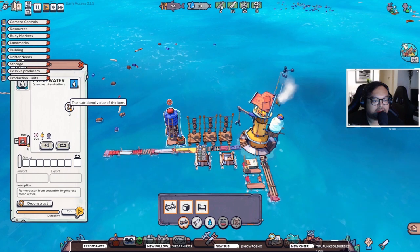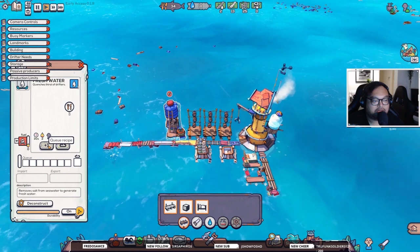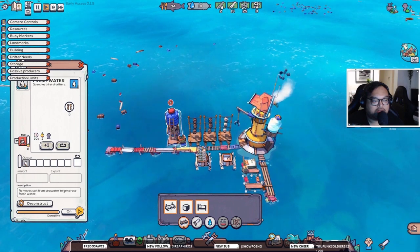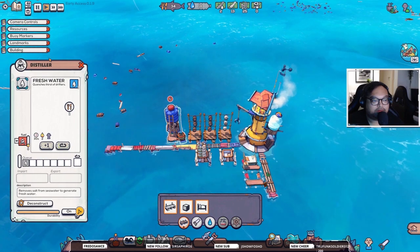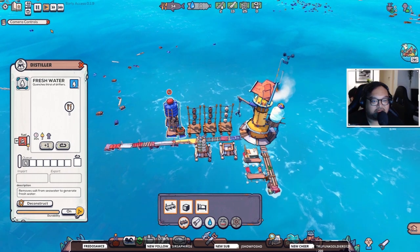It quenches the thirst of drifters. How do we use this — Q recipe? Import firewood — let's get rid of all this tutorial stuff. I kind of wish they didn't make you read it all at once, I'll probably do that off camera.